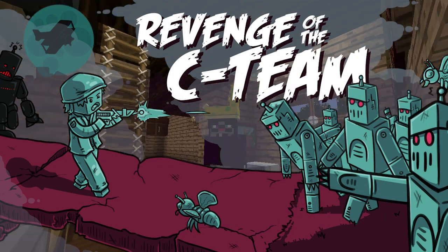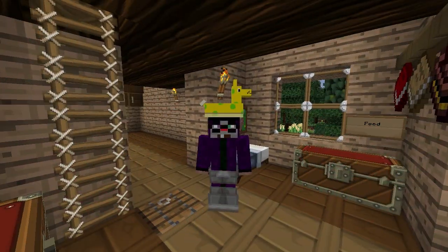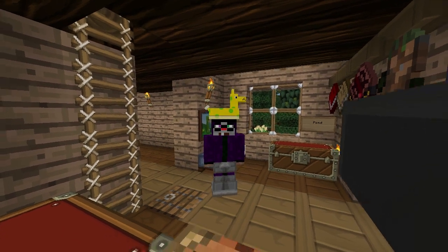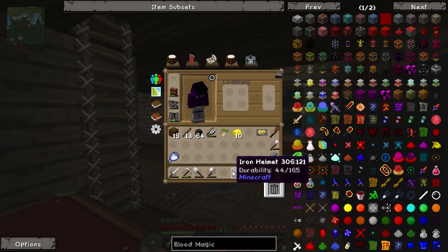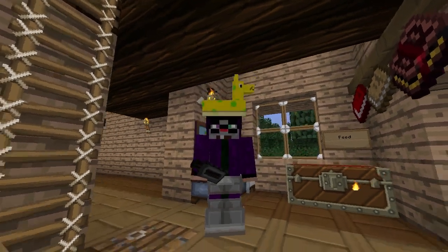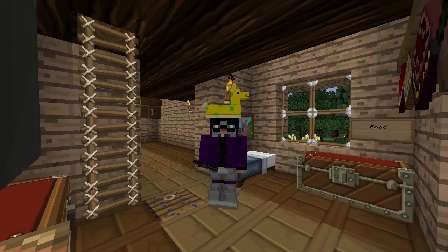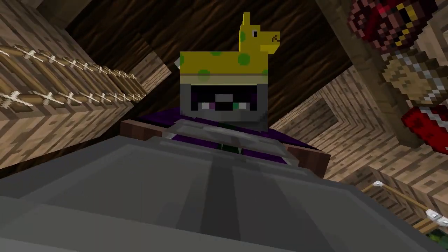Oh geez, look who it is - it's the old skin! I dug this baby out of the archives, I've got the witch skin rolling guys. Today we're going to be doing some blood magic, it's awesome. But before we do that, let me put my helmet back on for maximum protection. You guys ever seen a witch in a - what hat is this? It's the pool toy hat! Oh no, don't remove it, keep it on - this hat is amazing, it just looks so stupid.